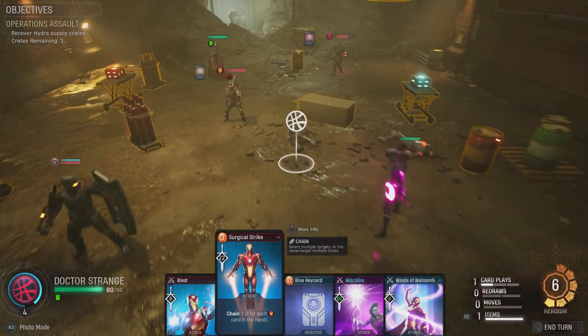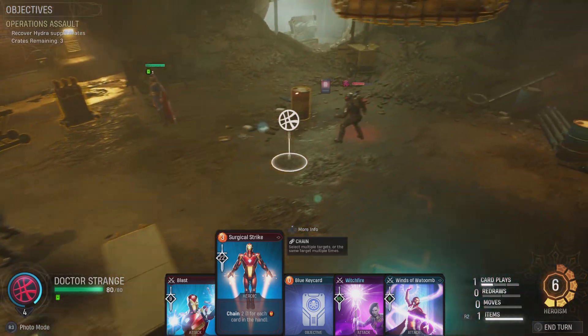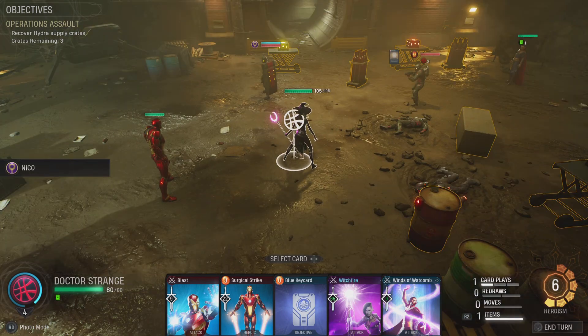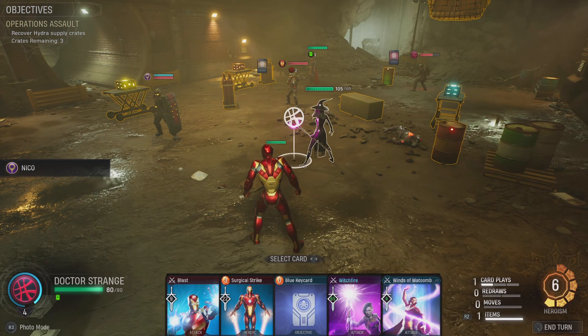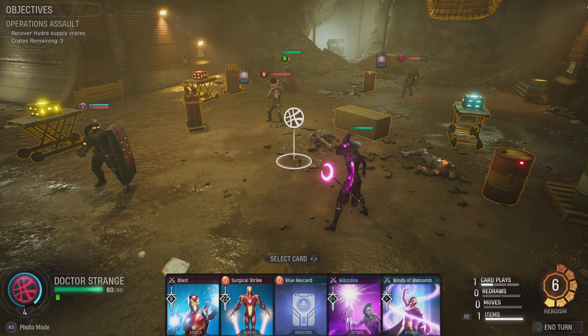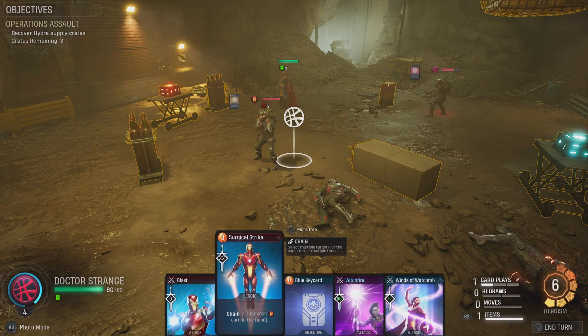Or we could Surgical Strike - with 22 damage he's got 24 health so we can kill him, hit another for two and they're dead. Nico will get stunned so she'll be out for the next round, but I'm willing to put up with that. We'll have all the key cards and still have three heroism for the next round plus four card plays. Yes, Surgical Strike it is.